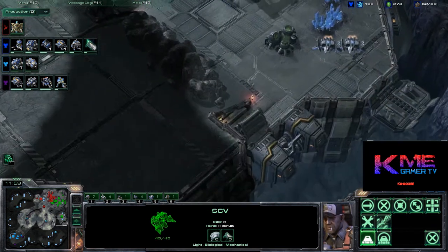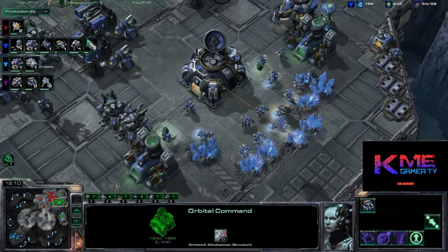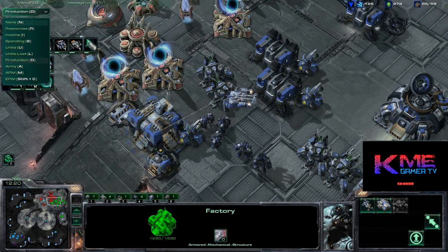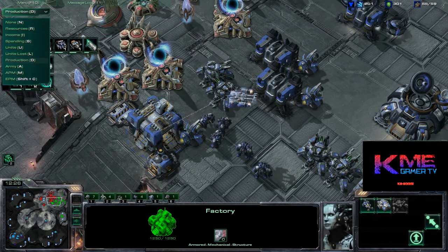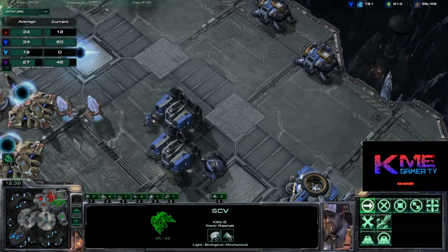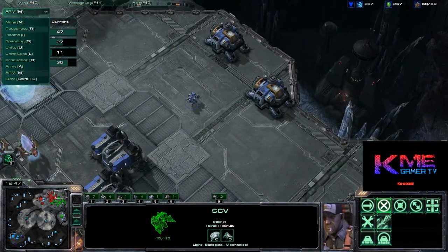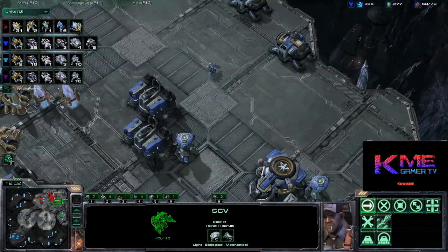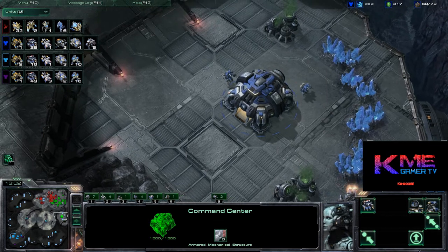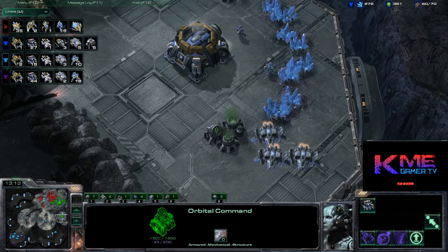Plus, you can build Vikings with a reactor core — two at a time. Looking at actions per minute — I know that's kind of the standard for seeing your skill level. Looks like we're all about the same. Here I keep getting supply locked like a noob, and I've got this SCV just chilling, not doing anything.